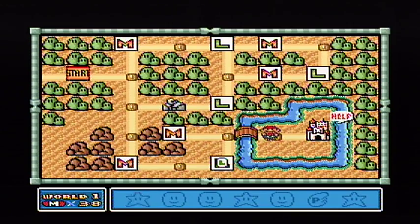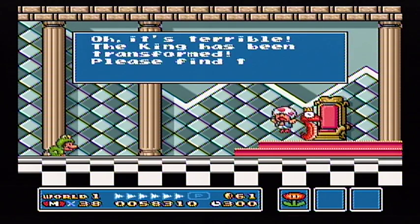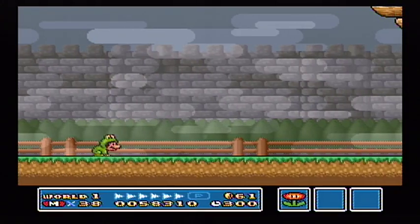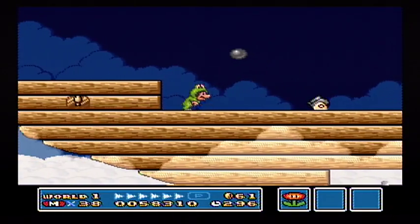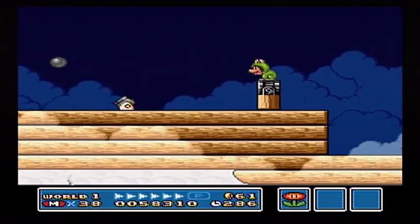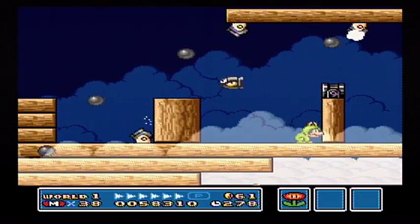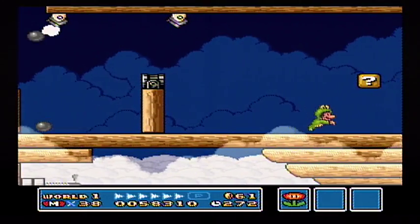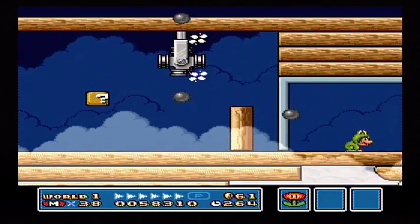Alright, here we are. I'm gonna change into my frog suit, because theoretically this should be the easiest airship to do this on. So let's try to beat an airship while being the frog. Just look at him hop super fast — you gotta love it. I know for a fact that I am always more than one block tall with this — I've learned from my mistakes. That was really close and scary.